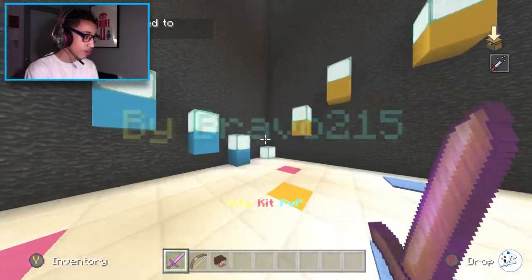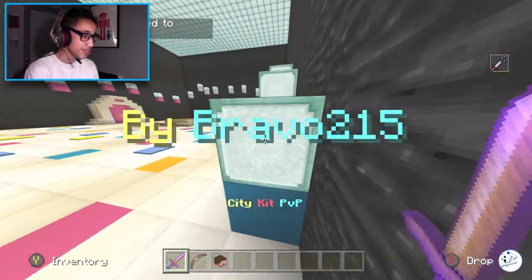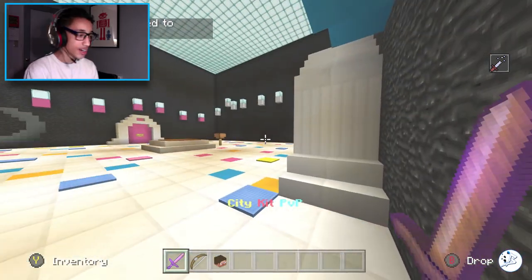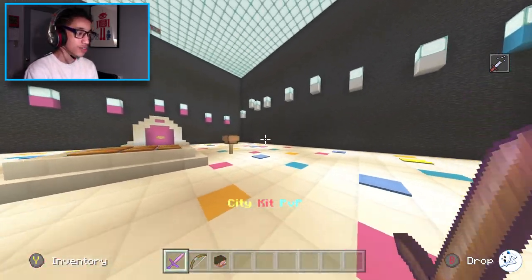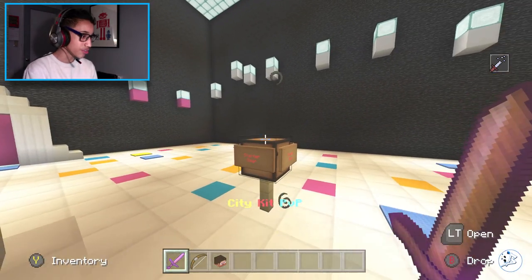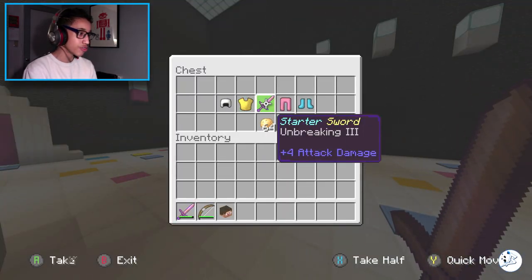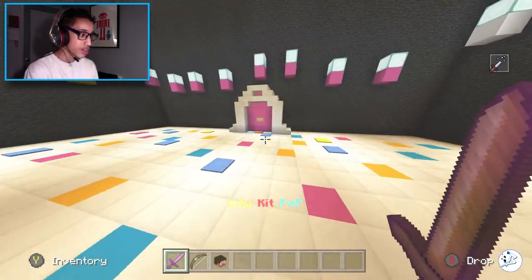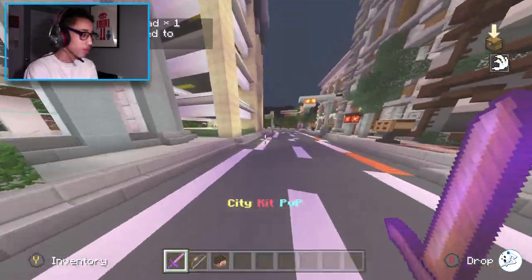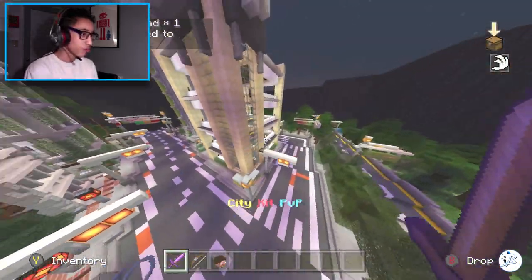Hopefully you guys are some nice people who don't try to grief every five seconds. Eight likes guys, and the invite code will be in the description. Here is the starter chest — you just get full leather armor, an Unbreaking 3 sword, and a stack of potatoes. Hopefully you guys are hyped for this map; I'm working really hard on it and hopefully it's done within two weeks.